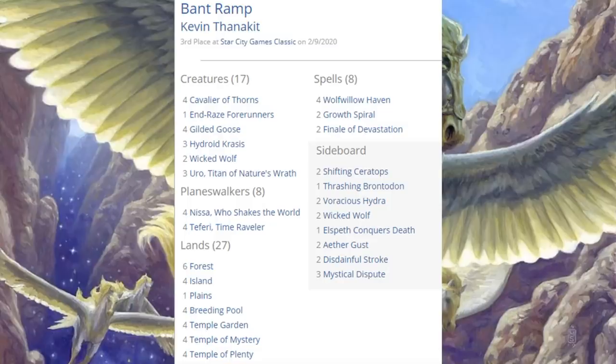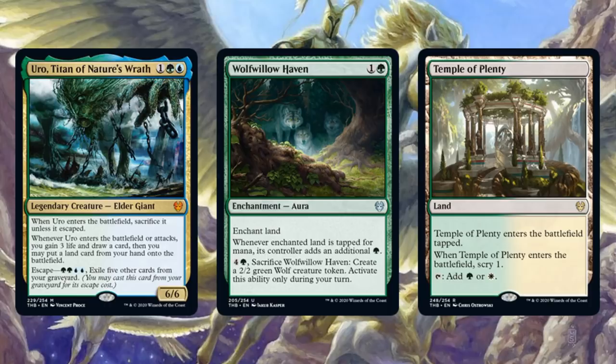In third place, we have the Bant Ramp deck. As I said, some similarities to the Bant Midrange deck we saw earlier, but the Bant Midrange has more control elements, where this deck is just trying to ramp out as quickly as possible. You have four copies of Cavalier of Thorns, one Elvish Reclaimer, three copies of Hydroid Krasis — great payoffs if you can get big mana. Two copies of Finale of Devastation in the main as well. Theros Beyond Death brings Uro, Titan of Nature's Wrath, Wolfwillow Haven, and Temple of Plenty. The sideboard has Elspeth Conquers Death.